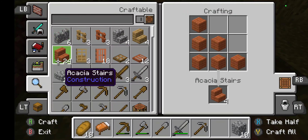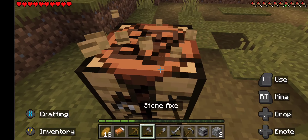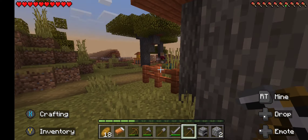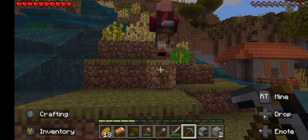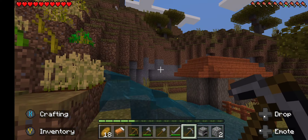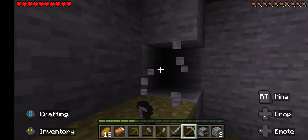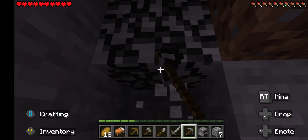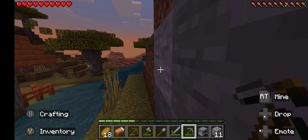Something else I was wanting to make — oh yeah, a furnace. Boom, now we can start cooking food! All I gotta do is grab some coal and we'll be able to have cooked food. That'll pretty much be all the beginning stuff I try to grab. I can have a little more cobblestone in the inventory — let's grab some of that good stuff.